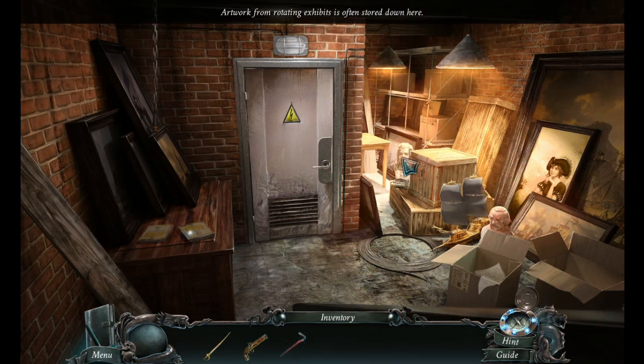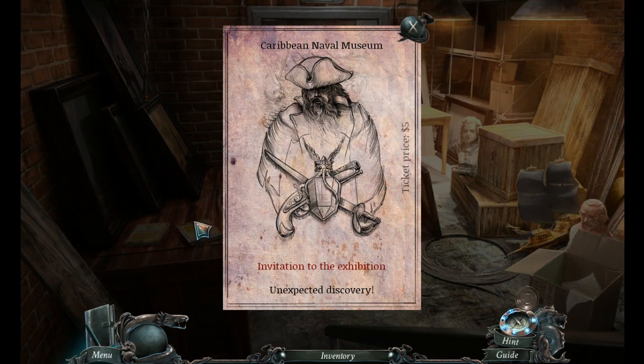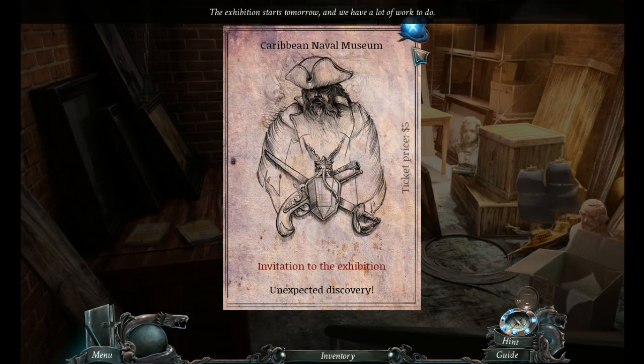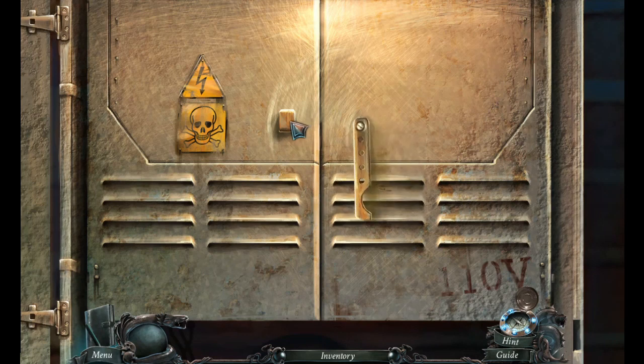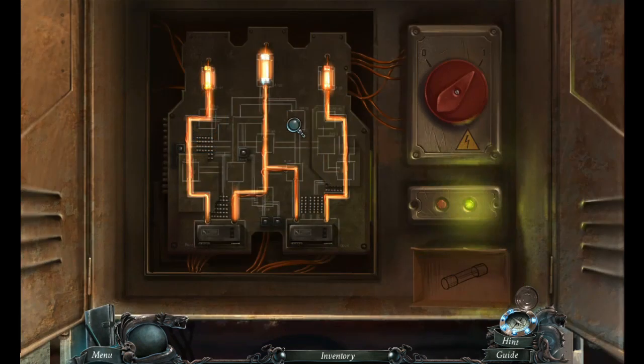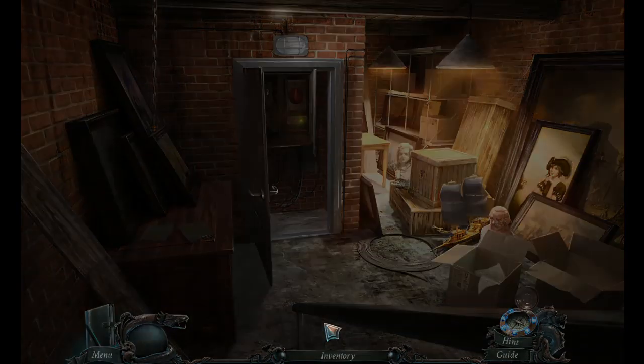Anything else down here? Caribbean Naval Museum, invitation to the exhibition, unexpected discovery, ticket price $5 — that's a good price. Missing a fuse. But let's go open that crate.